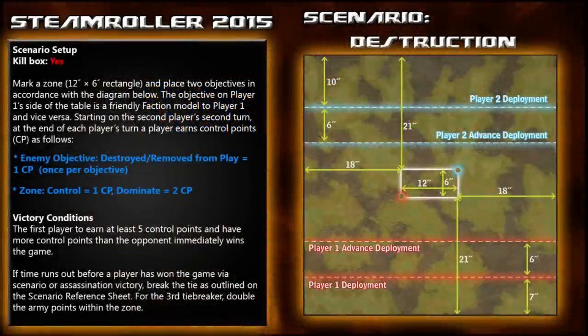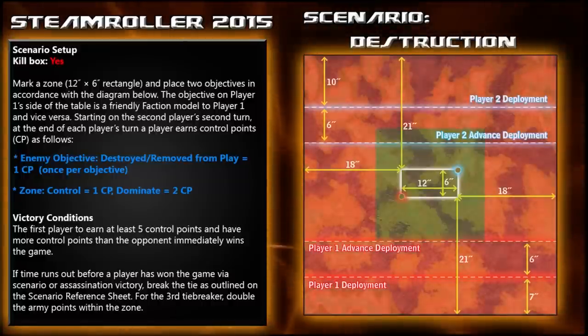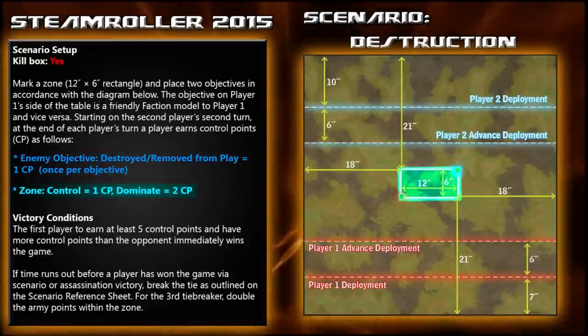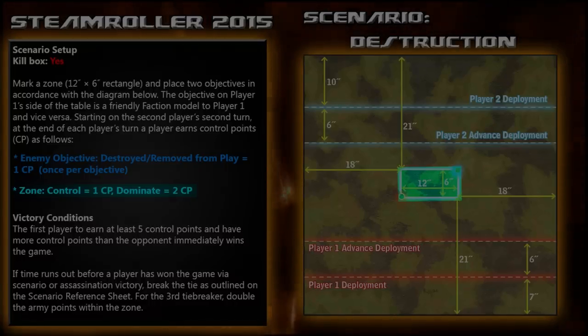The scenario being played is Destruction. It has a 12x6 rectangle placed in the middle of the board with the kill box in effect. Two objectives are placed on opposite corners. You get one point for destroying your opponent's objective, one control point for controlling the zone, and two for dominating. First person to five points wins.